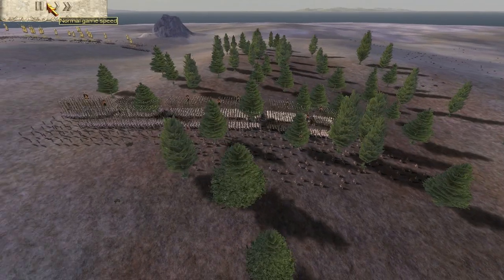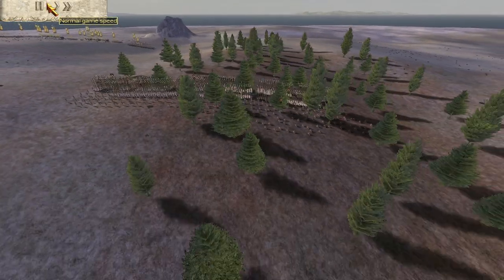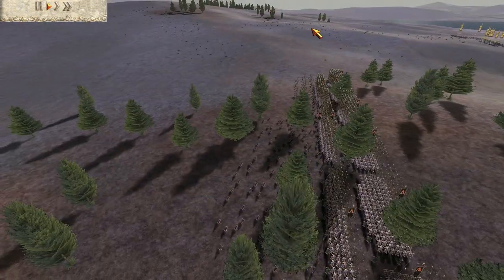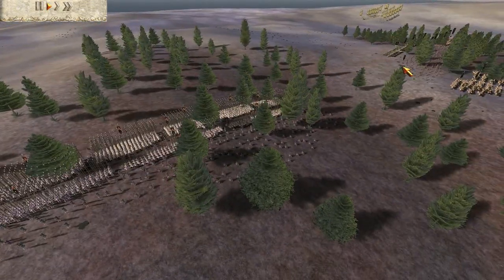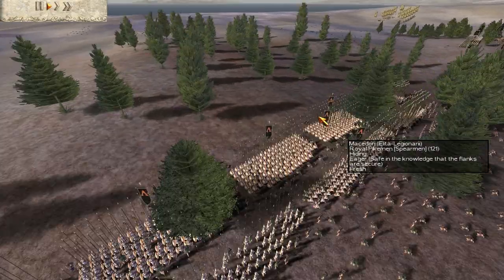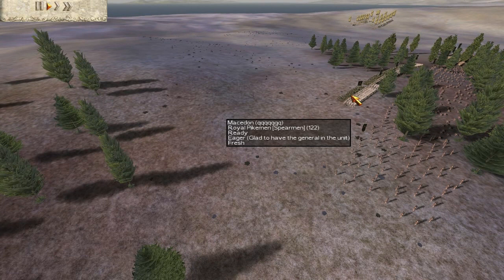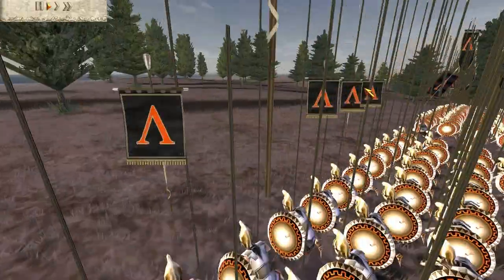Hey guys, Alite Legionarii here. Today I'm bringing you a 2 versus 2 for Rome Total War. Me and my ally will both be in command of Macedon. His name is QQQQQQ — 7 Q's there — so I'm just going to call him Q, like Bond.